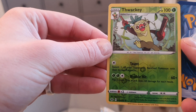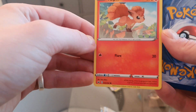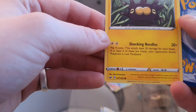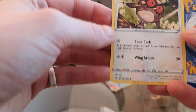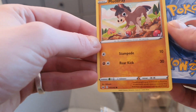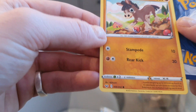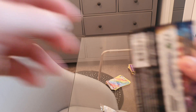A Thwacky as a reverse holo — always seem to get him as well. Then a full picks common, a Pincurchin another common, a Hoothoot common, a Mudbray which looks like another common card, and lastly a Rookidee — another common card. So that was another disappointing pack in all honesty, but you know that's what it's like.